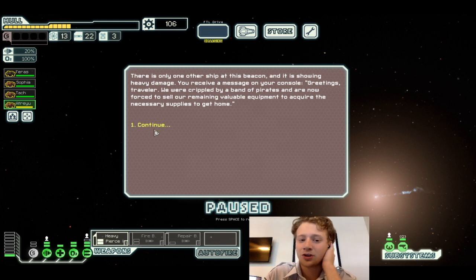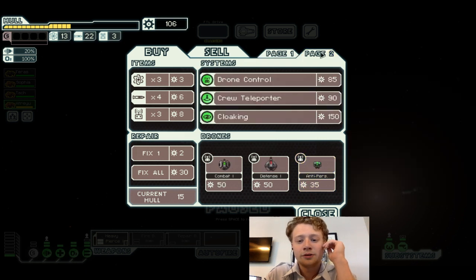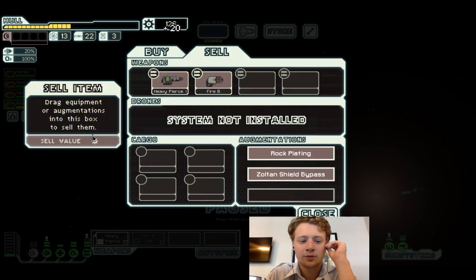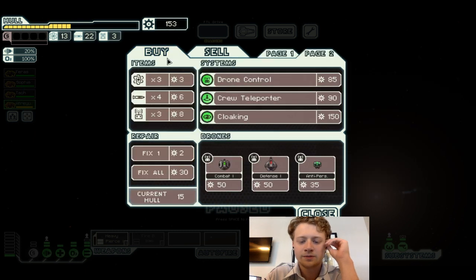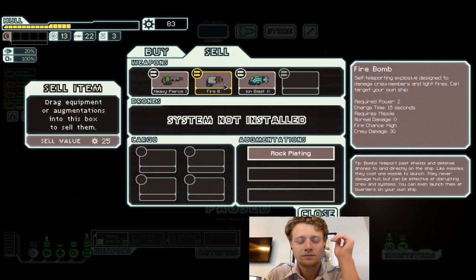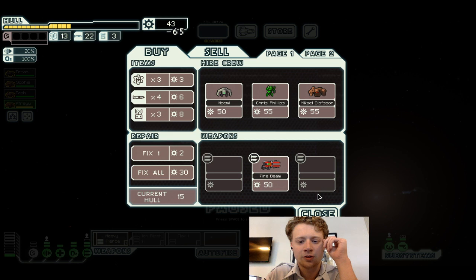There's only been one other ship in this beacon — showing heavy damage. You receive a message: 'Greetings traveler, we were crippled by a band of pirates. Now for sale: viable equipment to acquire necessary supplies to get home.' Crew teleport is also kind of interesting if you get something going good. We're gonna sell some items and get back up to green.